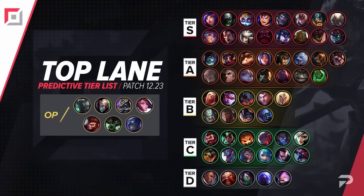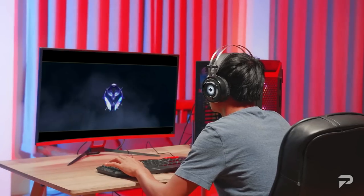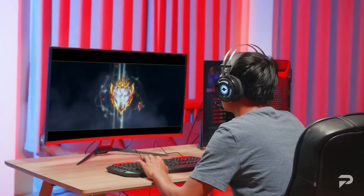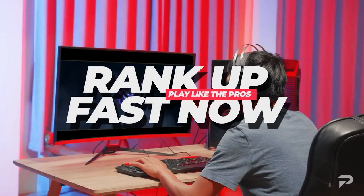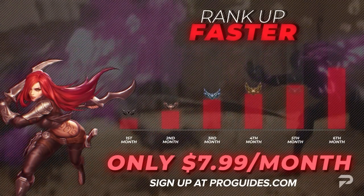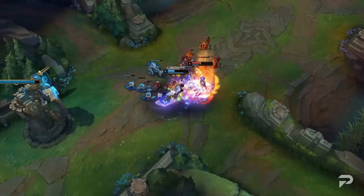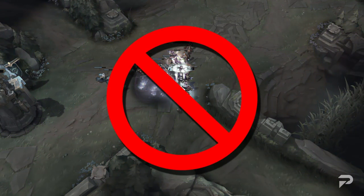Before we get into the updated tier list, I want to take a minute to remind you that while meta videos are a great way to pick up some quick tips, if you're super serious about improving, you should head over to proguides.com. Our coaching staff is made up of top level players and they're available 24/7. For just $7.99 a month, our premium sub gives you access to all of our courses and bootcamp content, and we'll even throw in a 10% coaching discount. If you're ready to take your gameplay to the next level, it's worth every penny.